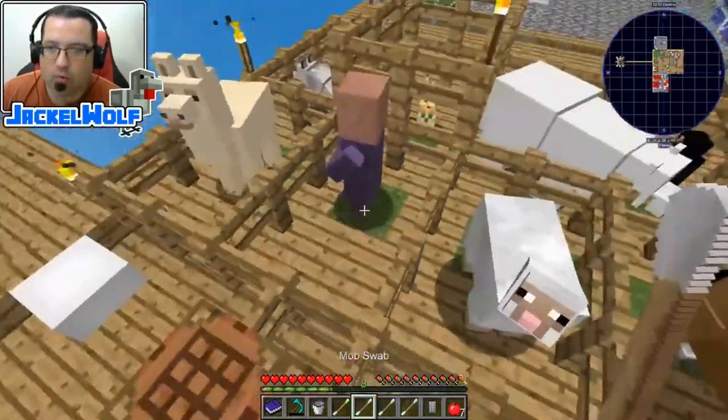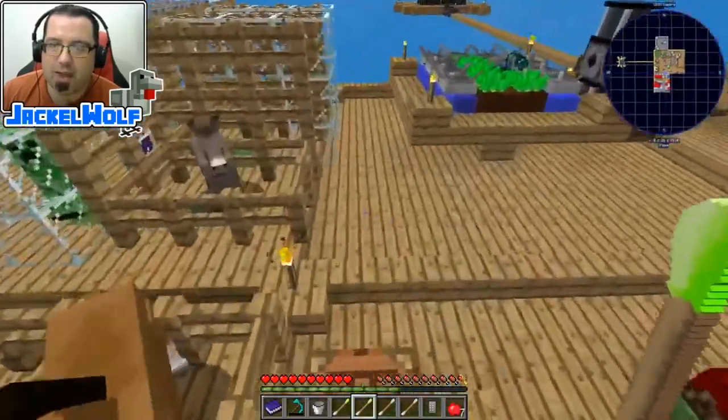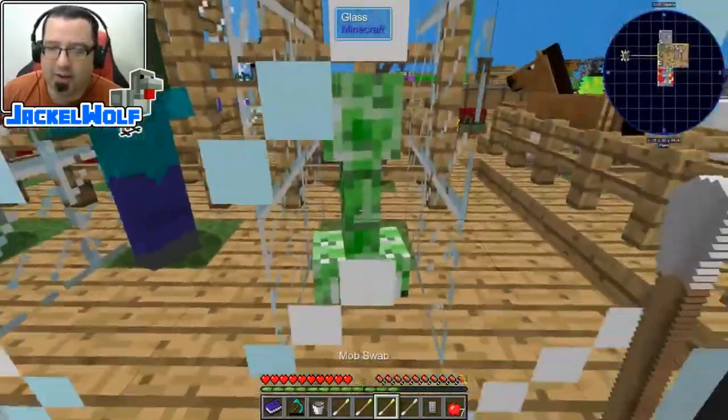We can go around our world and grab other mobs — let's grab a villager. There we go, we've got some villager DNA. This also works with hostile mobs, though you have to be careful because obviously they're going to try to attack you.